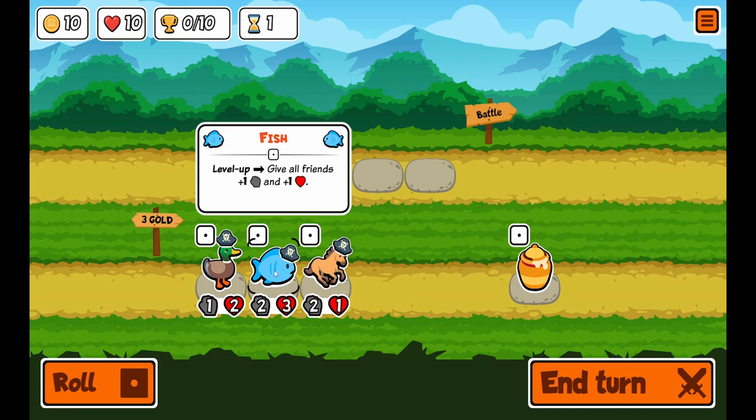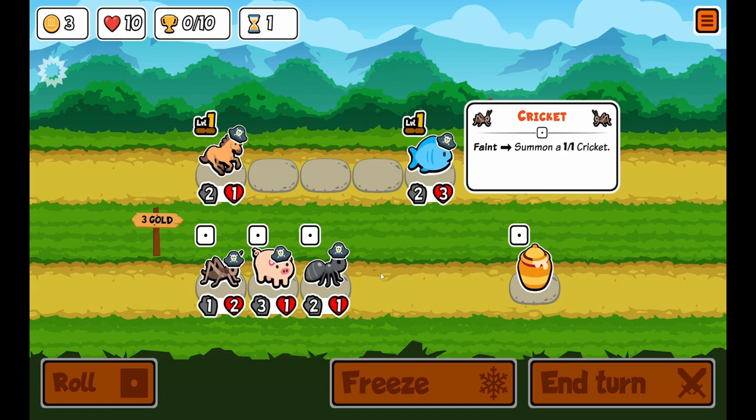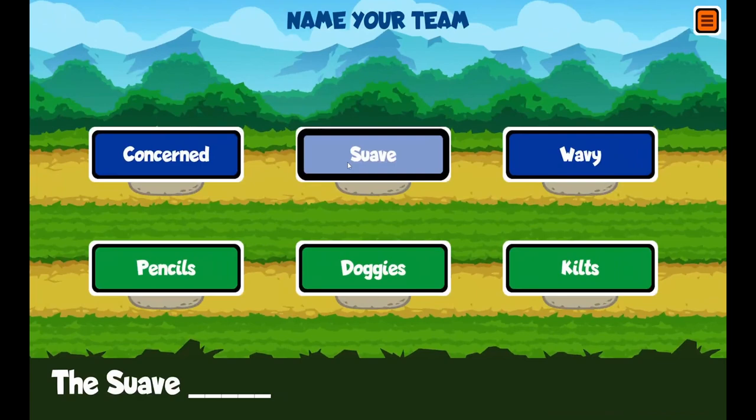We're going to do a couple rounds and then edit. Okay, we're back again — this is the second time and I am definitely going to win this time. I'm going to buy a horse and roll. Let's get a cricket in here — the horse will buff the cricket. We're going to be the Suave Pencils.